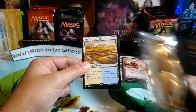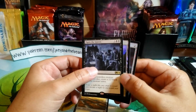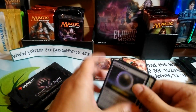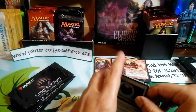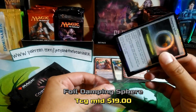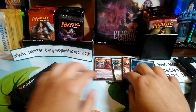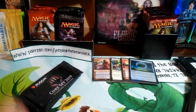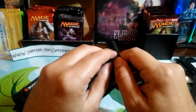Next up we have Gilbert, another good friend of mine. Gilbert, you are getting an Irrigated Farmland, Open the Graves, a Planes card, and a foil Damping Sphere. Not sure what the foil Damping Sphere is going for now — I know it was pretty up there when it was first released — but that's a pretty good pack.